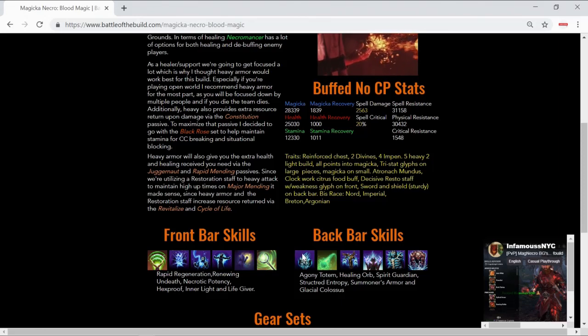For the back bar, I went with sword and shield for the extra tankiness. The Agony Totem provides your teammates with minor protection and increases the damage your teammates deal when they utilize the synergy — the synergy causes an additional 8% damage via minor vulnerability. After two seconds it will also CC via fear anybody standing within the Agony Totem.